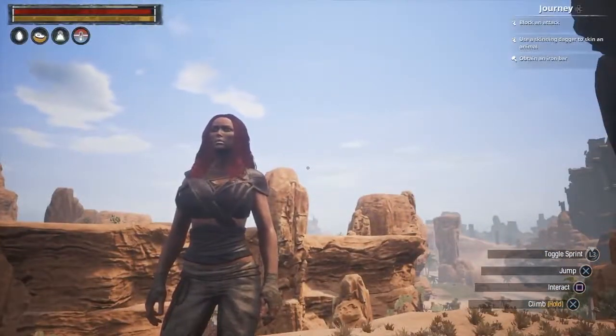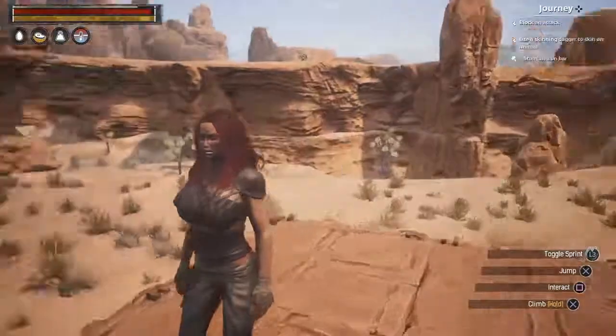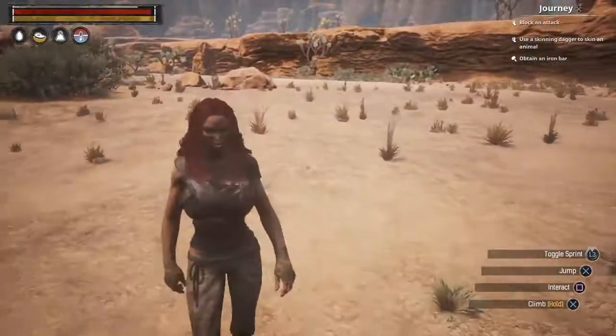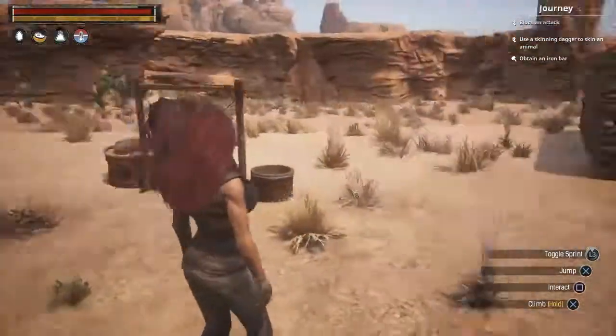Hello, welcome back to Conan Exiles. This is Scrubber, our heroine. We're going to do Scrubber a bit of a favour today - we're going to get her some iron weapons, iron bits and pieces, because we're going to start smelting stuff today.